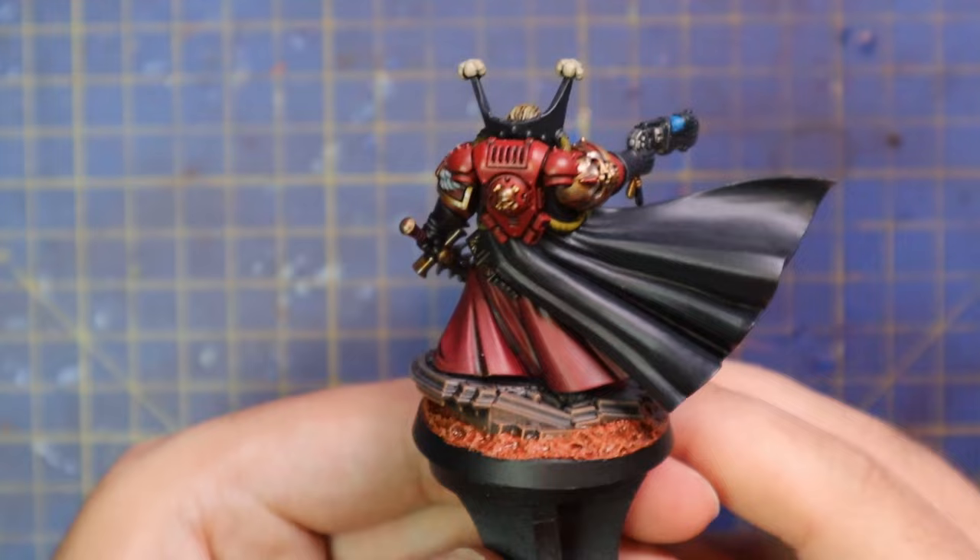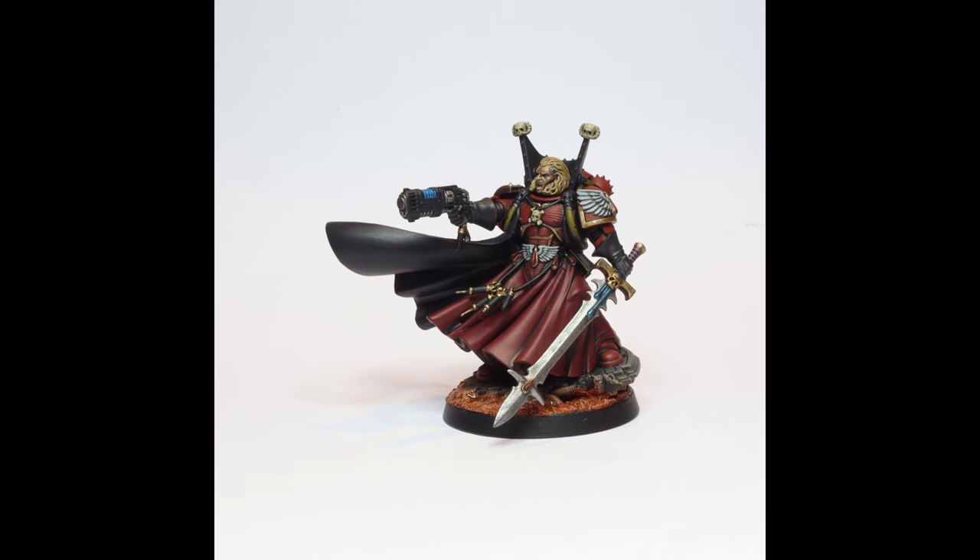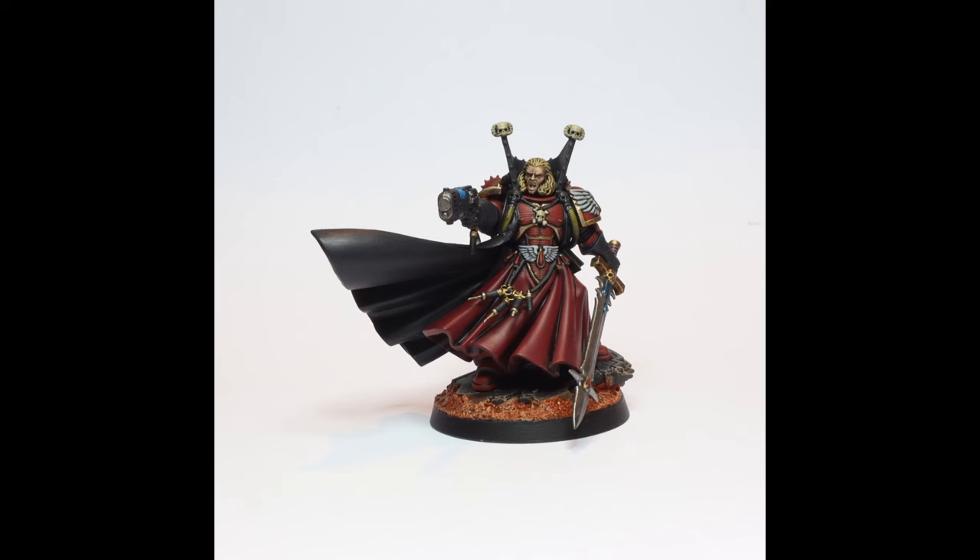All I did was glue the head in place, and we had ourselves a finished Lord of Death miniature who's going to sit in my Flesh Towers army, look awesome, and be awesome. A few high-resolution images to finish it off. I hope you guys enjoyed this — if there are any more Primaris characters you want me to paint, please let me know in the comments below, I'm more than happy to oblige. And there we have it — a finished Mephiston ready to be taken to the battlefield.